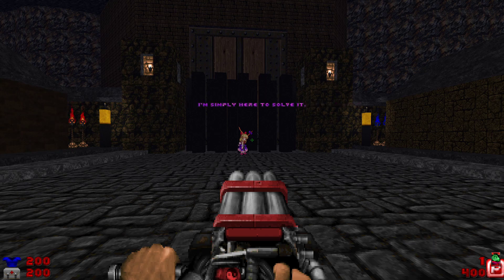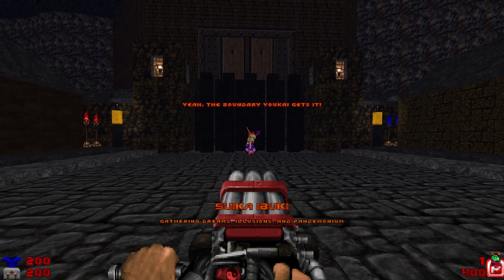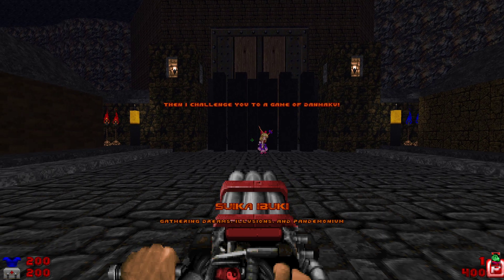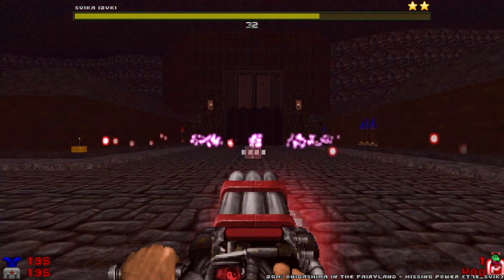I had no way around this, so I instead swapped her out for a different character who had arguably some thematic connection. Suika being a good friend of Yugi's in canon. She's also an oni, and you're in the city of the oni, despite the fact she's the only one here. As a result, you have been showcasing how strong you are — and it's the oni — so Suika demands you show your strength here and now in this boss fight.